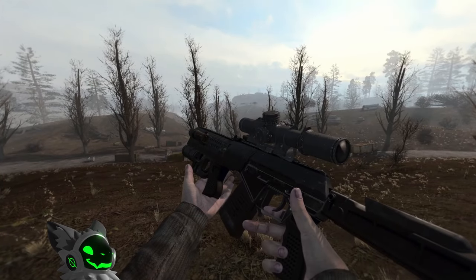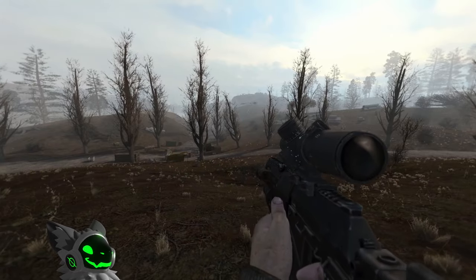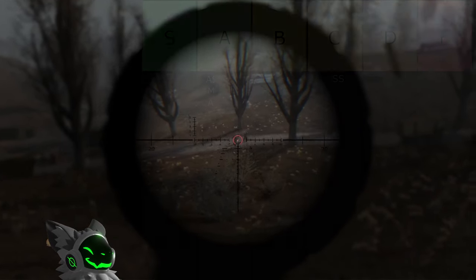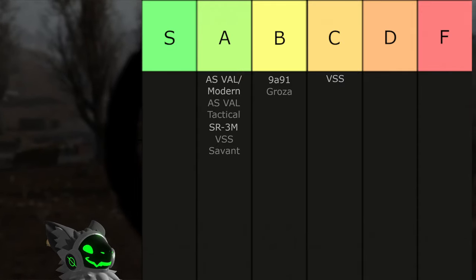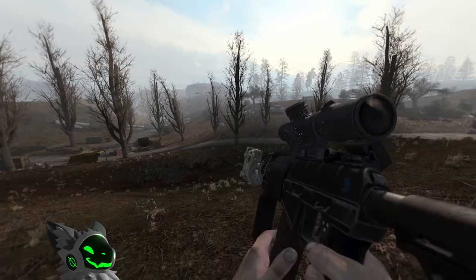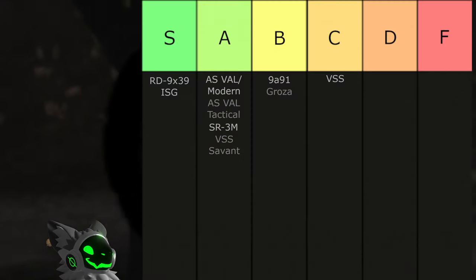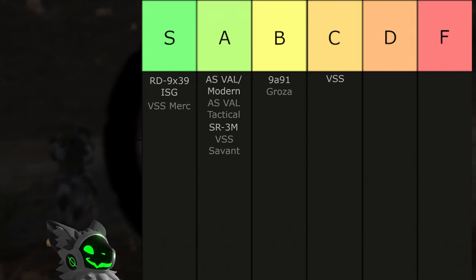Solving this issue is the RD 9x39 ISG. This gun again has the same stats as the previous gun, but now has a 30 round capacity and a grenade launcher. This is enough to make this gun S tier. The VSS Merc is practically the same as the RD 9x39, but without the grenade launcher. However, I don't think this is enough to drop this gun out of S tier.